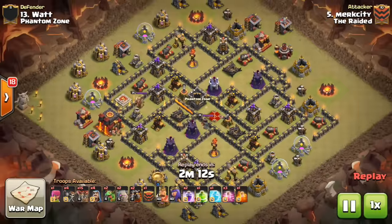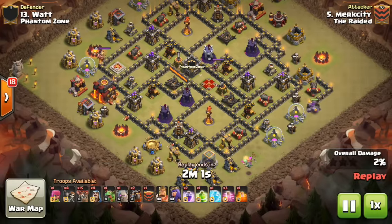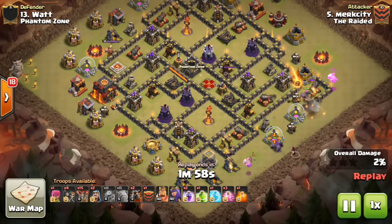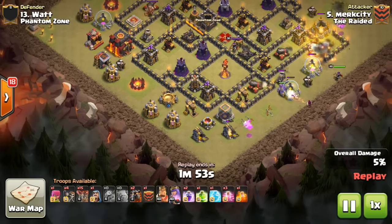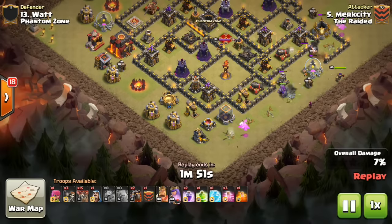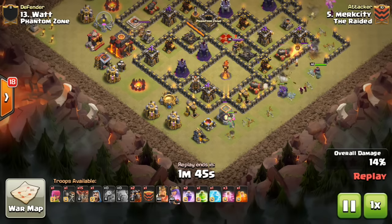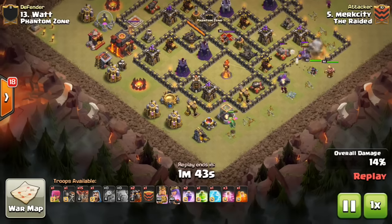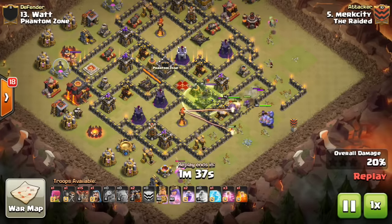The next hit is by Merc City, and this attack was beautiful — a nice air attack. He's got a LaLoon with a shattered entry using golems and a bowler kill squad in the CC, with some baby drags and wizards to funnel and clear out big buildings. He drops the queen, tests a wall breaker, puts down more wizards and additional wall breakers, busts into the base, and the king goes down. He's built a really nice wide funnel.